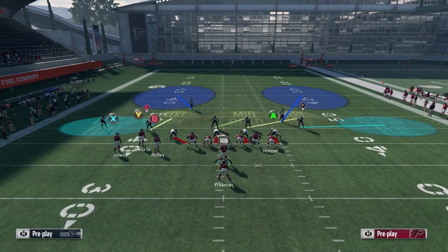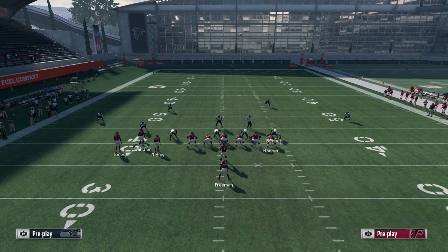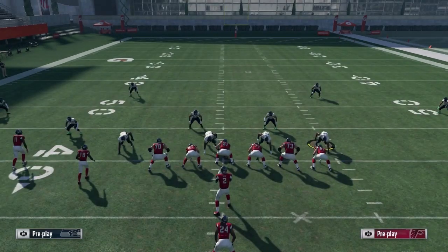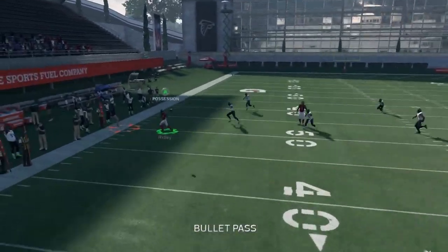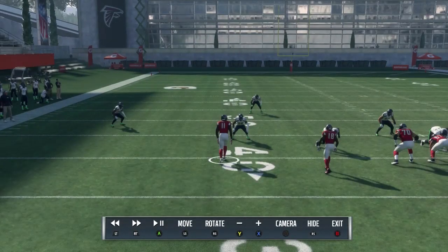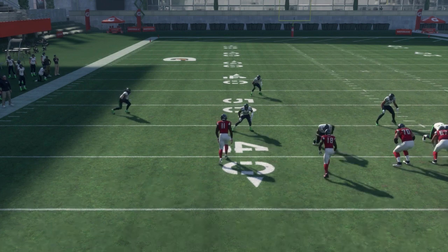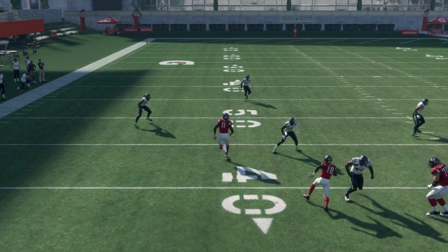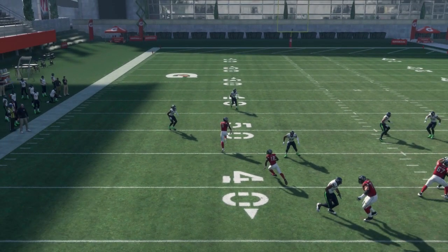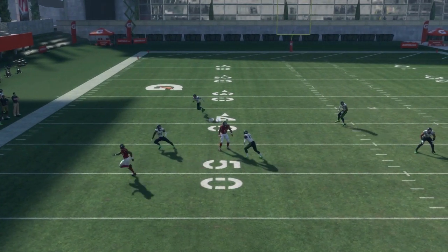Cover 2 is going to be a cloud flat the majority of the time. With the same setup, you're really looking to hit the X receiver — that's going to be your primary route. The X route is going to hold the cloud flat player just enough so that we can throw to the B for easy yards. Now here's the difference from Cover 3: in Cover 2, watch how that slot DB goes to the inside instead of chucking the receiver — that tells you it's Cover 2, so you keep that route and throw it as he makes his cut for an easy catch on the sideline.